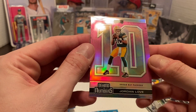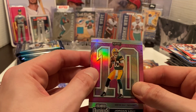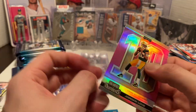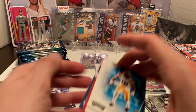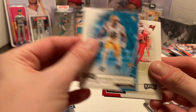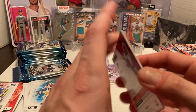Then we have a Prism-like Jordan Love Behind the Numbers — it kind of just has that pink look to it. Sharp-looking card. Potentially could he be Aaron Rodgers' replacement in a couple of years? We'll see. Then Clavon Chason again, Devin White, Golden Tate, and Julio Jones to finish off that pack. Still looking for potentially two memorabilia cards.